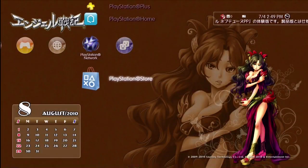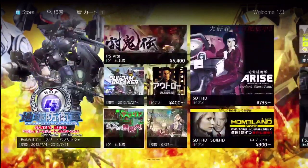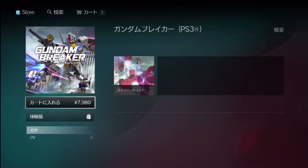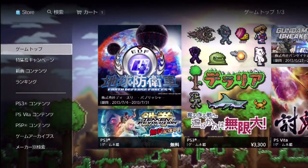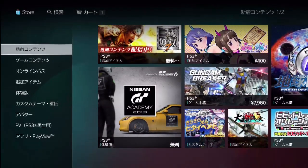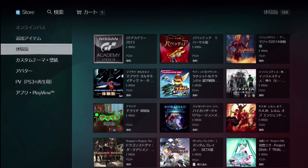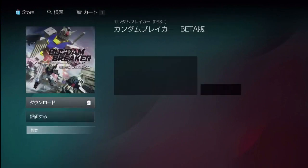Now that you have one, let's go get the free downloadable demo. We're going to go to our PlayStation store. There's Gundam Breaker right there, but that's the purchase version — the downloadable one. What we actually want is the demo. So let's go over to our game area, then game top, scroll down to PS3 contents, then scroll down to the demo area. Here they pop up — there's our Gundam Breaker demo. Just download this and you should be fine.